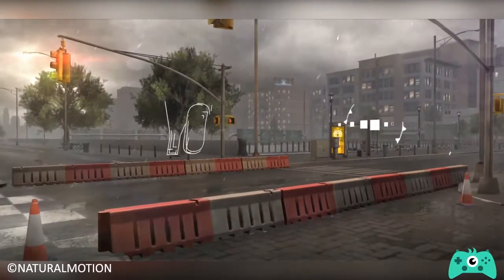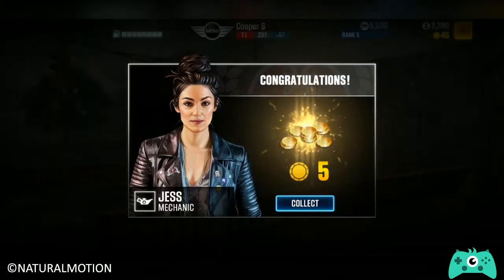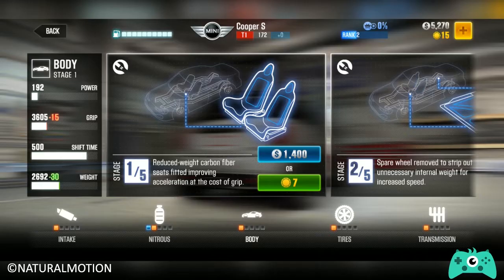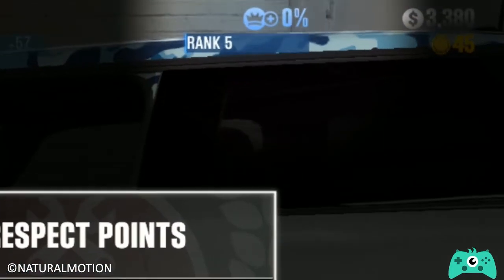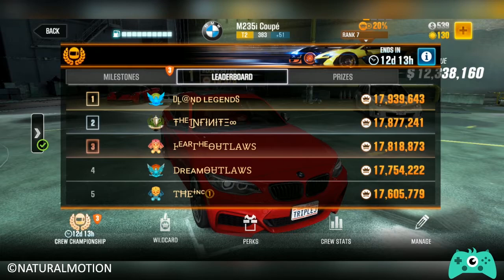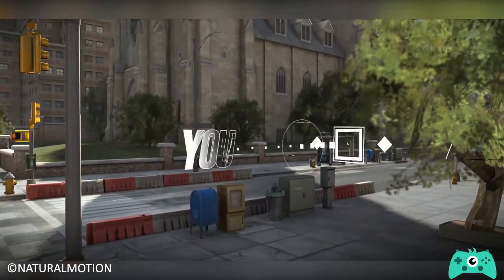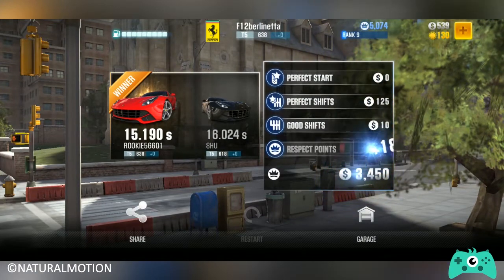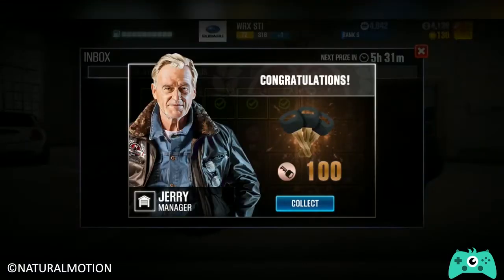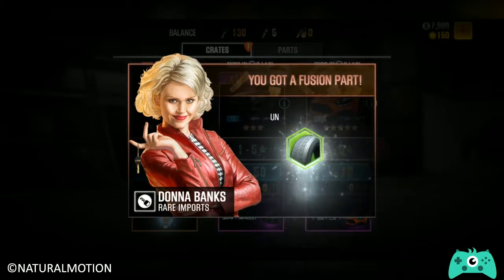You can receive awesome rewards as you complete races. Cash and gold allow you to purchase new cars and upgrade car parts, while respect points increase your ranking in the personal and crew leaderboards. You can also get bonus cash rewards upon executing certain race conditions during the match, and keys which can be used to open crates containing rare fusion parts and cars.